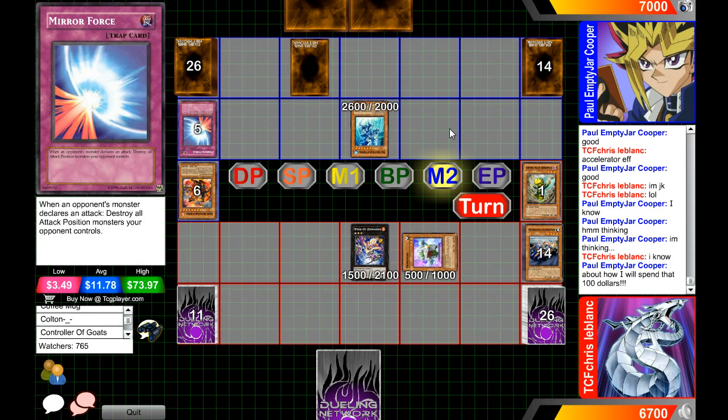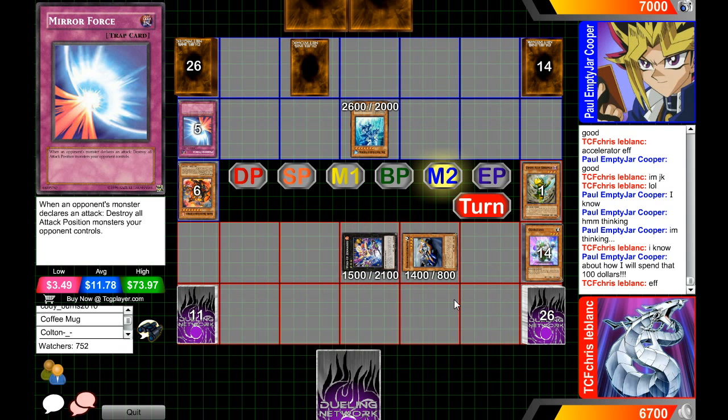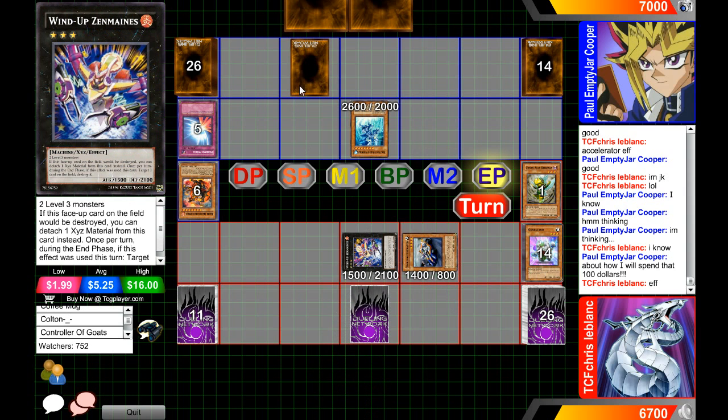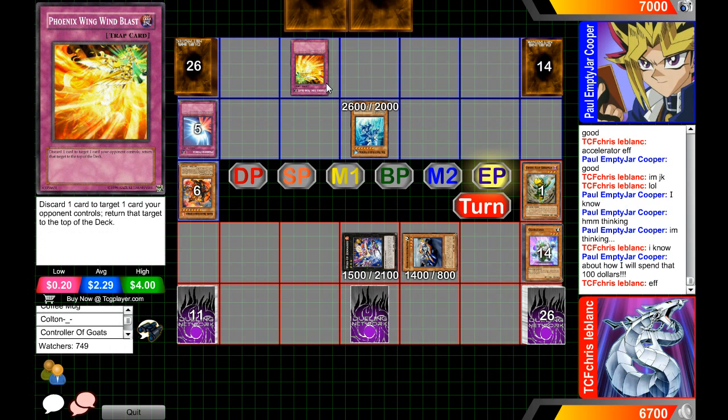Paul Cooper needs to be in the Yu-Gi-Oh TV show because he goes, "I know, I'm thinking — I will spend that hundred dollars!" Paul Cooper, why are you so cool? Now Zenmaines is going to pop that — there's no reason why it won't, since the spell returns to the hand anyway. He's going to pop that back row, then put Accelerator back to the top of the deck.